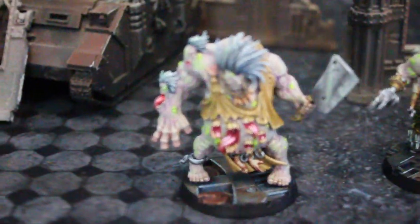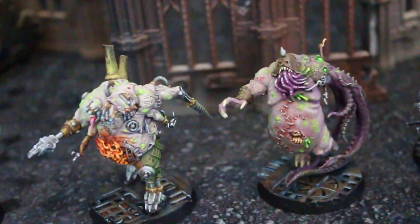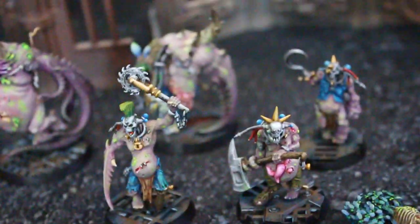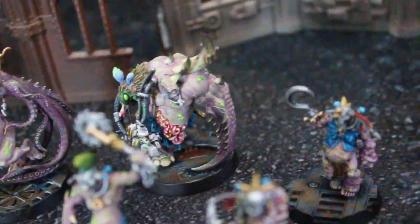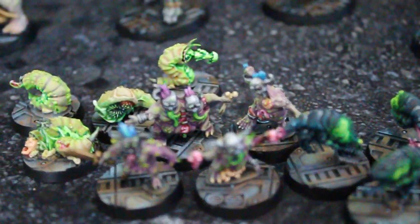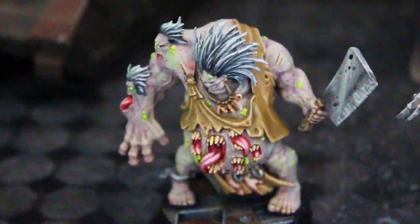Hey, hey, Blue Table fans! Today we're going to take a look at some Gellar Pox. This is for the Rogue Trader version of Kill Team, and these guys are basically miners that fall to the dark seductions of Papa Nurgle.